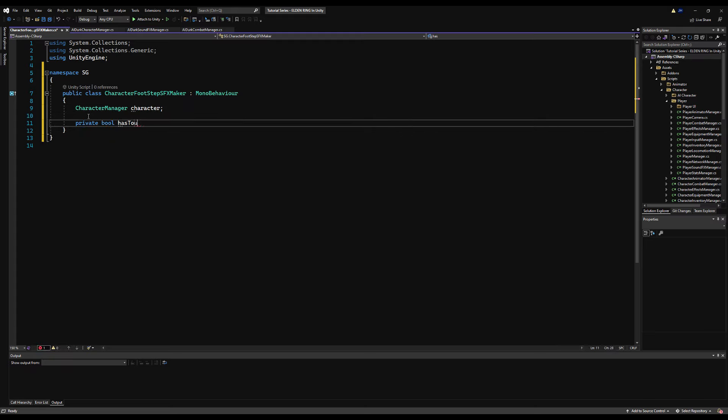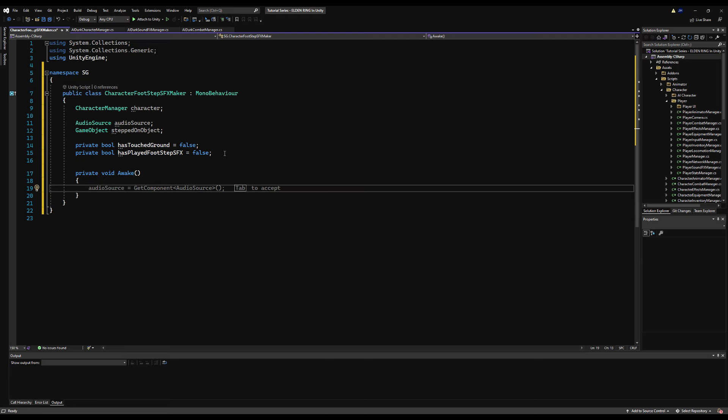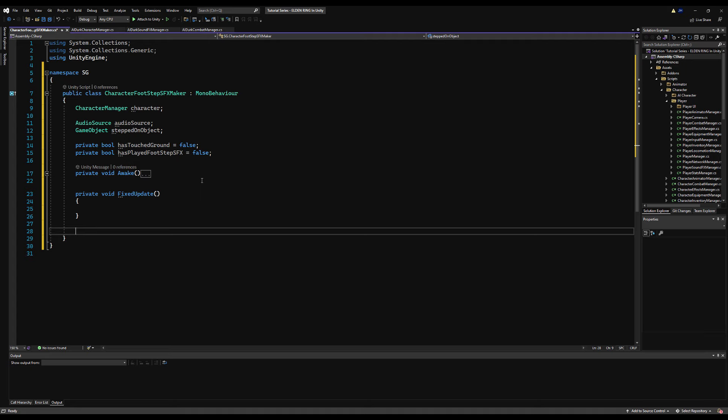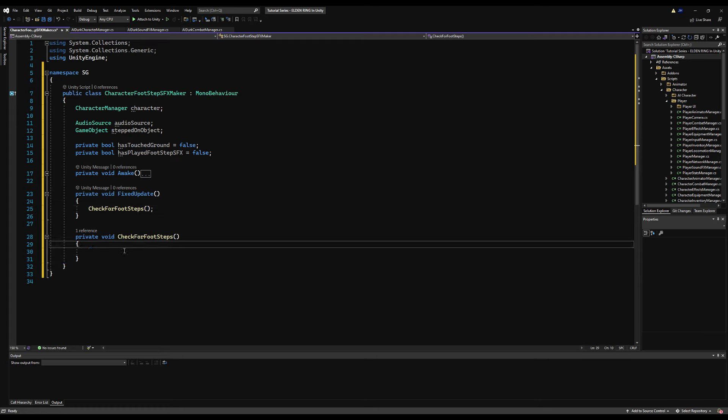This will be a rougher version of the footstep sound effect maker — we'll polish it in the future. I'm going to make two booleans: has touched the ground equals false, and has played footstep sound effect equals false. I'll also make an Audio Source variable, a game object variable called stepped on object, and in Awake assign audio source equals GetComponent AudioSource and character equals GetComponent in parent Character Manager.